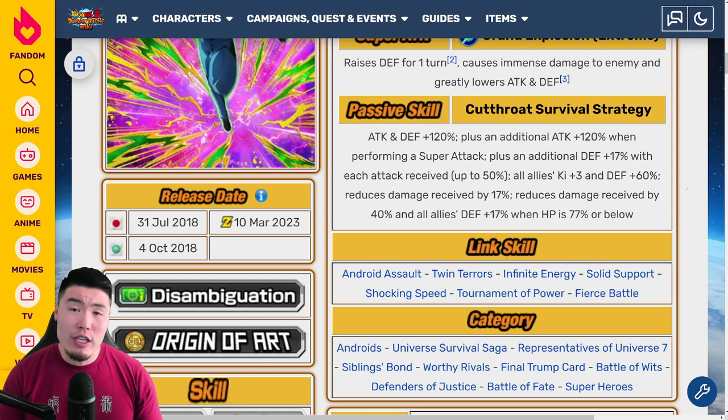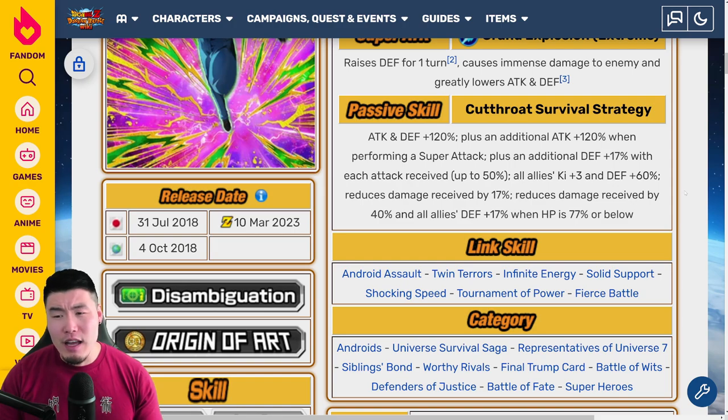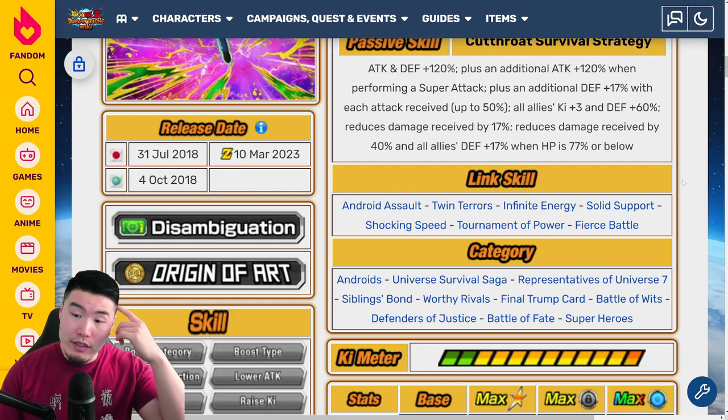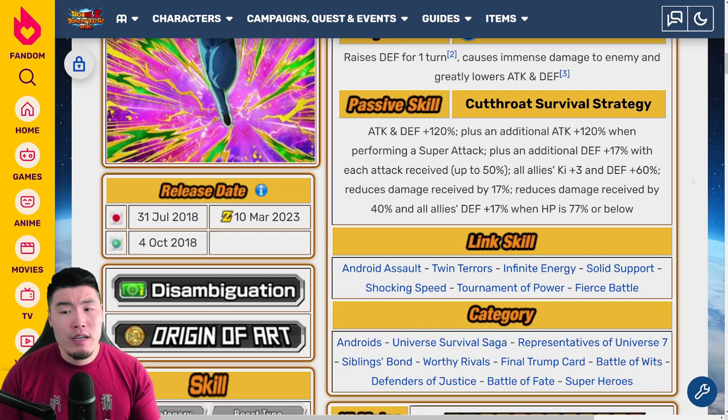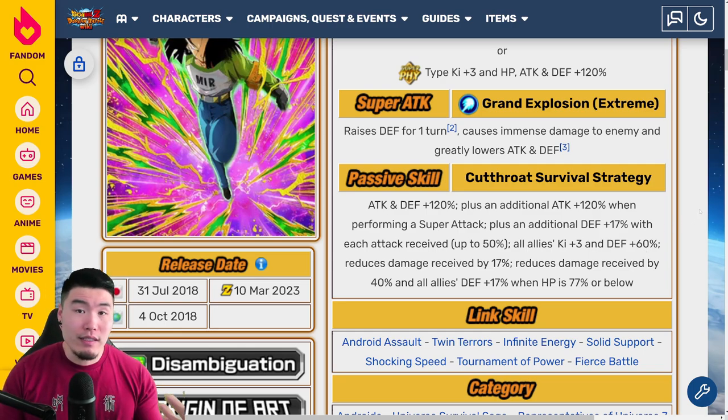Outside of that though, there's not much else to nitpick. I think it is a very good Extreme-Z Awakening. I don't think it's top-tier, but it's definitely an above-average EZA, which these days I feel like is all you can really ask for. He's probably a slot 3 unit in most cases. I would definitely float him as a supporter as opposed to running him in a main rotation. On an optimal Android team or Tournament of Power team, I would definitely float him as a supporter and have him provide that 60 to 77% defense support every couple of turns.